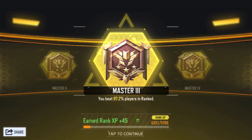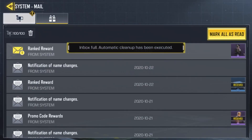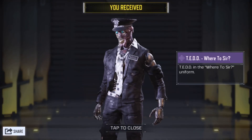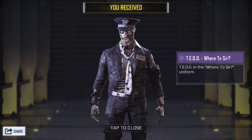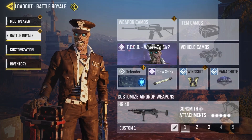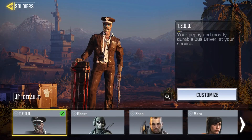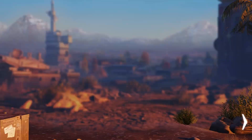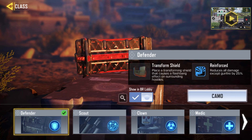Once you get Masters 3 in Battle Royale, go into your inbox and you'll receive the Ted Wharton Sir skin. It's a really cool skin and it definitely doesn't look free-to-play. Heading into the loadout, you can see the Ted Wharton Sir skin looking pretty snazzy. For my class I use Defender in normal Battle Royale.